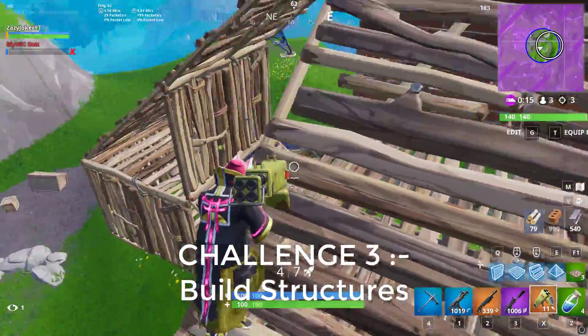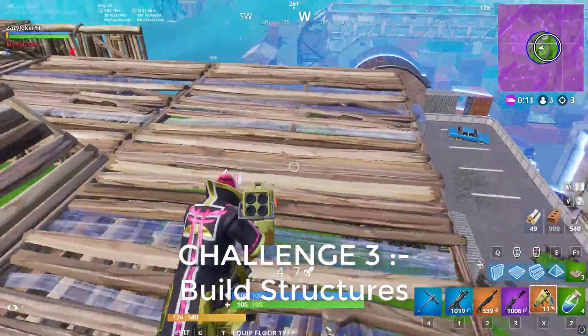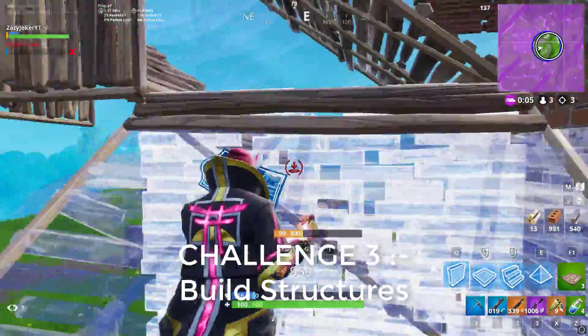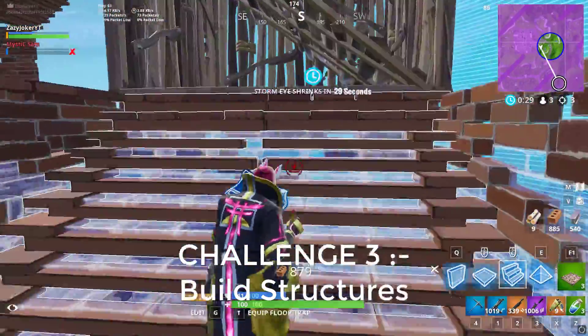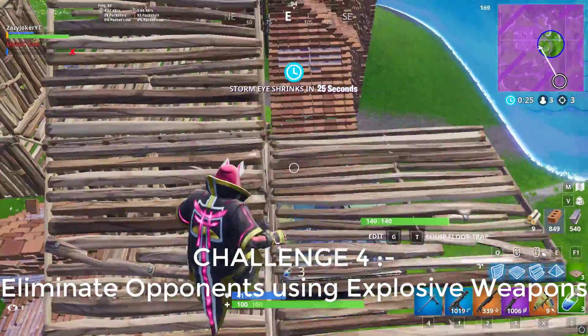The third challenge is to build structures. This challenge will naturally be completed as you keep playing. You have to build any structures — it can be walls, ramps, floors, or roofs. Just play a few games, have some build fights, and this challenge will be easily completed.